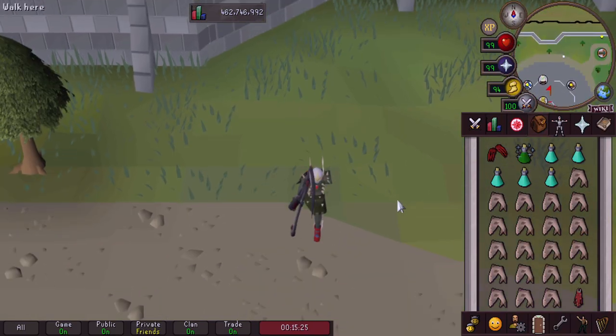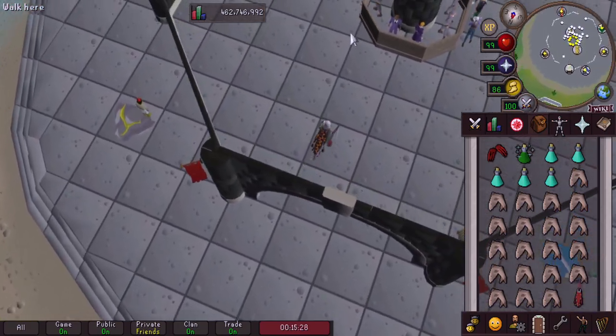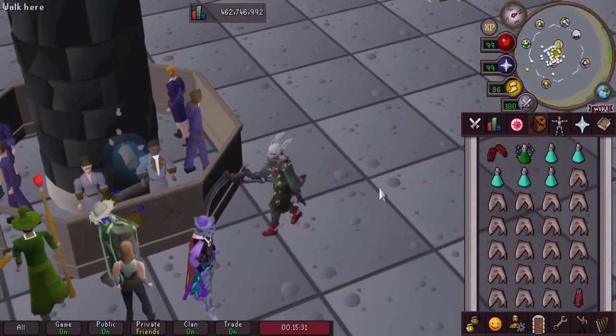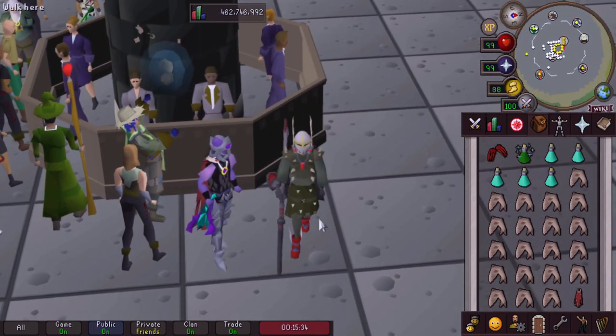With the Forthos dungeon, you do need to slash some webs, but the Scythe acts as a slash weapon, so we don't need to bring a wilderness sword or anything like that. So let's get into it.